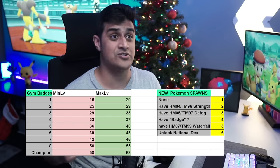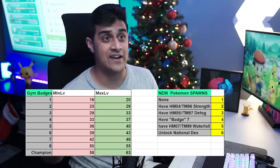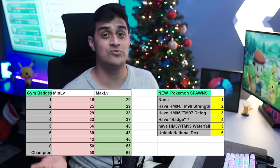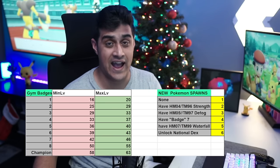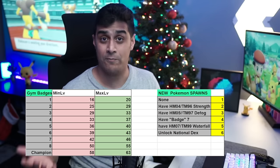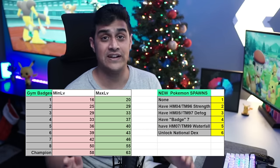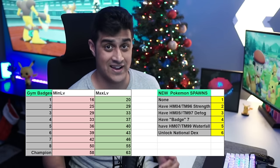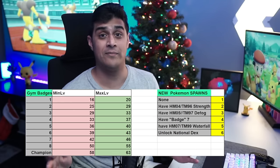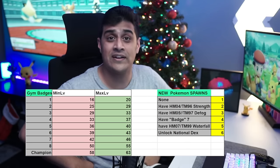Getting the seventh badge gives you flag four and more Pokemon show up. Flag five is Waterfall, which you get at the end of completing the eighth badge, right before the Elite Four, unlocking even more Pokemon. The biggest unlock is completing the regional Pokedex to unlock the national Pokedex. The moment you unlock the national Pokedex, you get access to a whole plethora of Pokemon — the Grand Underground just feels so filled at this point.